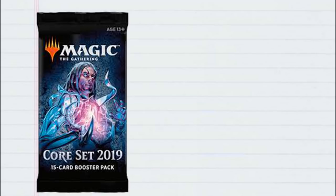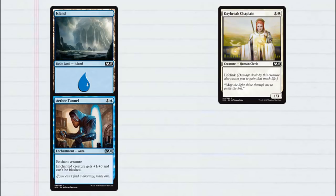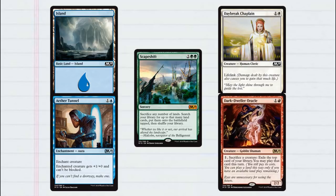Core 2019 is the first core set since Magic Origins, which was released back in 2015. It will include 280 cards that are available in packs. There will be 20 land cards, 111 commons, 80 uncommons, 53 rares, and 16 mythic rares.